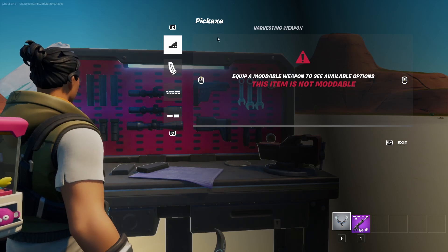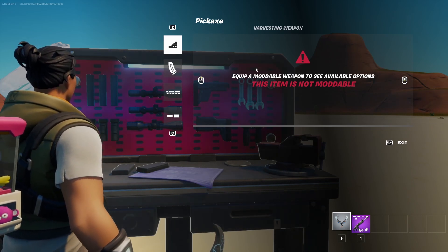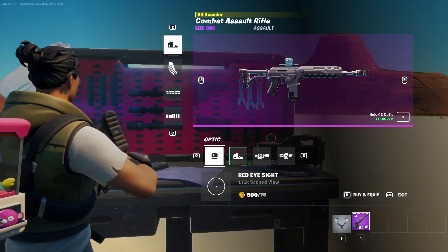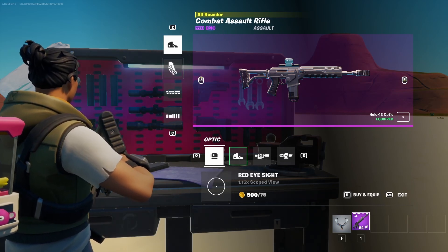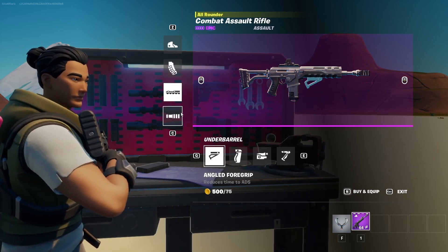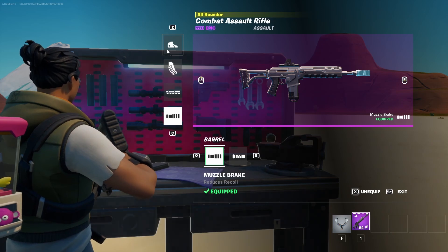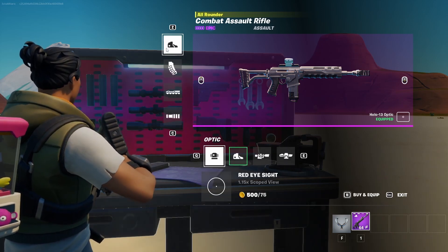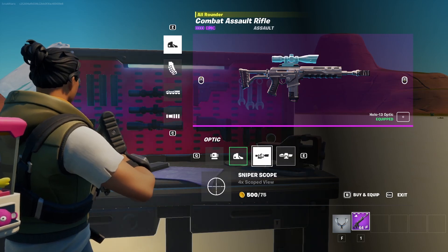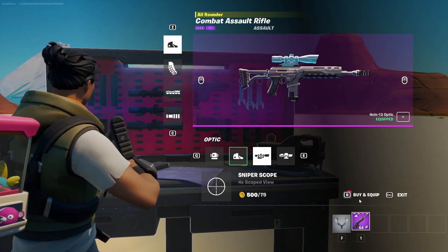As you can see, you cannot mod the pickaxe, but when you go to your other weapon — the combat assault rifle — you have this selection. You have optics, magazines, under-barrel options for stability, and barrel or muzzle-related functions. Here I can choose a range of scopes which I can then add and purchase by holding the button.